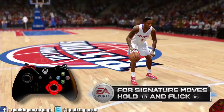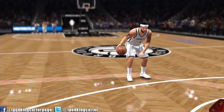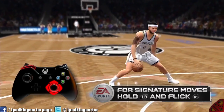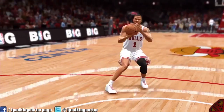Here is Brandon Jennings performing the same signature move three times but with three different outcomes. Because of our signature styles, the same dribble input will be unique to each player and yield different results. Control is king, but defense wins championships. Continue reading below for the other side of the ball.